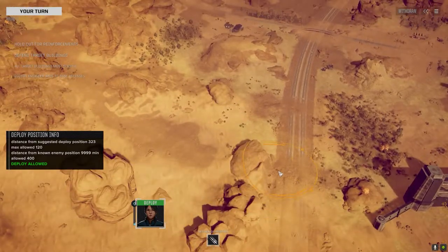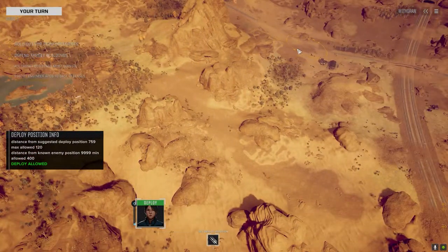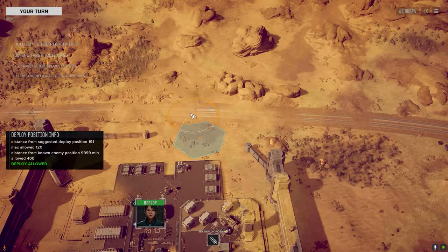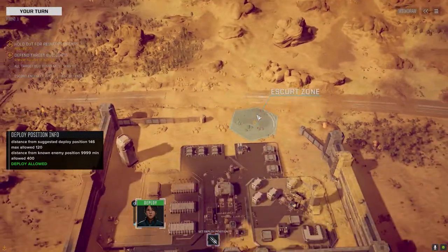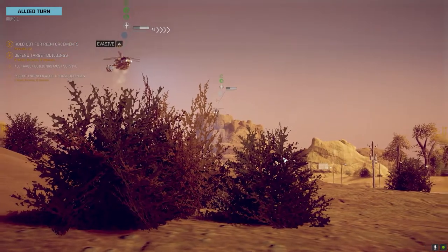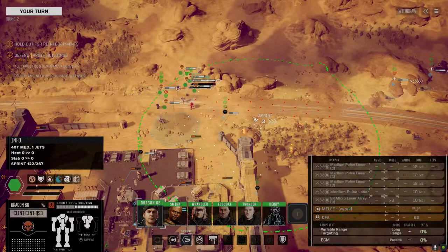Deploying into the base. We need to figure out where the enemy's initial wave is coming from. There's plenty of room back here so we'll drop right in the middle. I can hear choppers on the way in — those are ours. We don't see the enemy yet; they may not have an initial force.